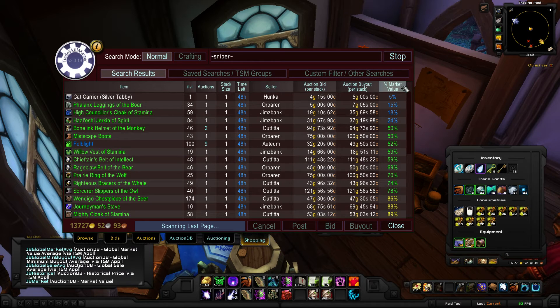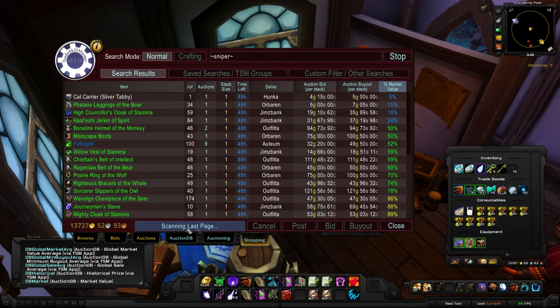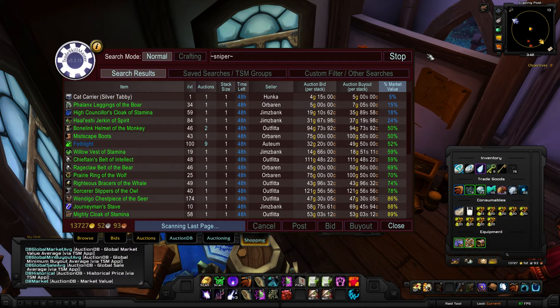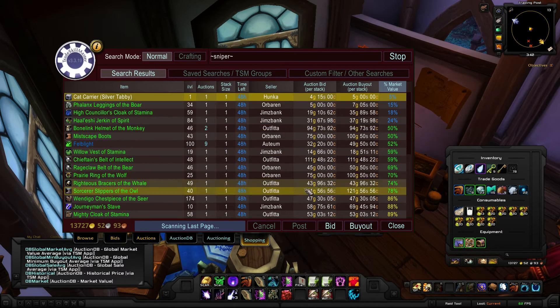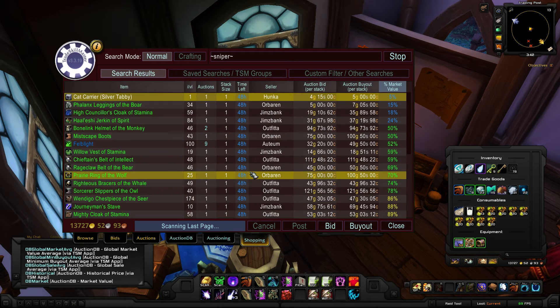Sniper is activated. At the bottom it will always say 'scanning last page,' and remember, the last page is the most current items being listed right now. You'll see them going up there — if your page fills up pretty fast, you'll see them go pretty fast. Sniper before used to involve multiple clicks of the mouse: click on the item, notice the buyout button appears, click buyout, wait for the confirmation, then click buyout again.